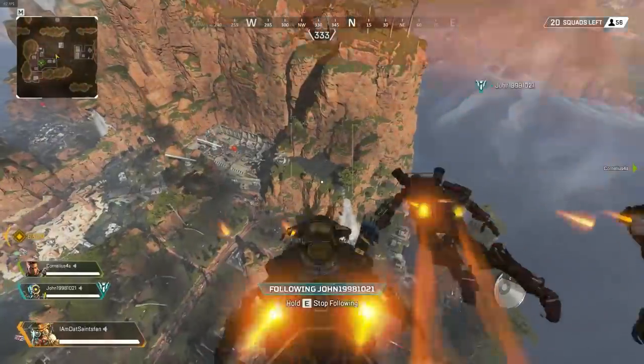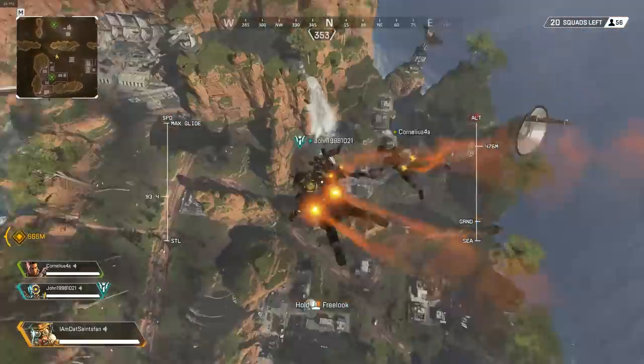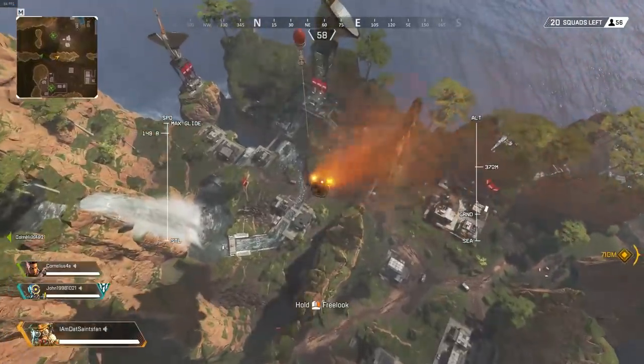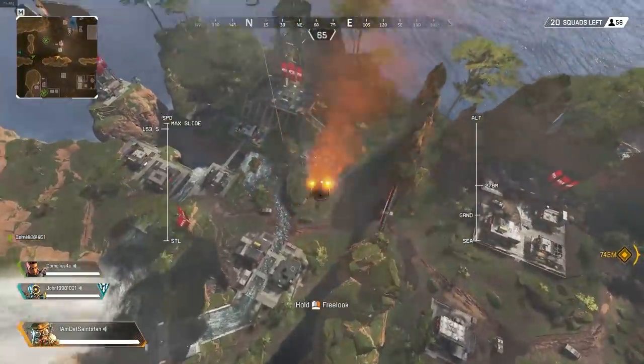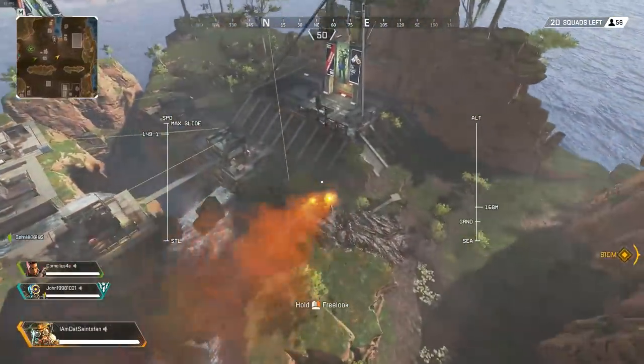When you use the balloons, normally you fly around the map to an extent, but you don't really get a far distance away. Well, with this tip, with this thing that people are doing, you can kind of glide across like half the map if you do it correctly. And it's really easy to do.